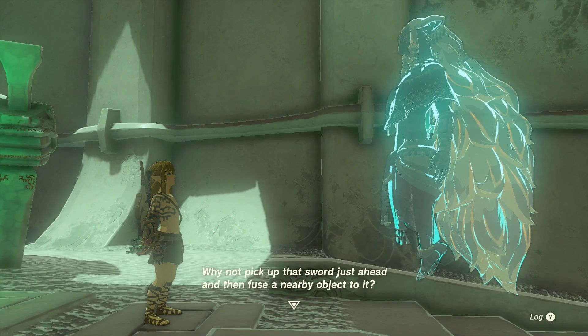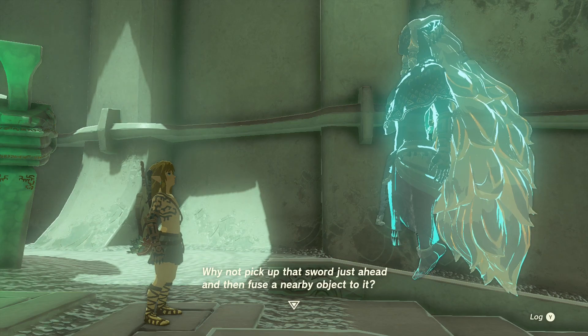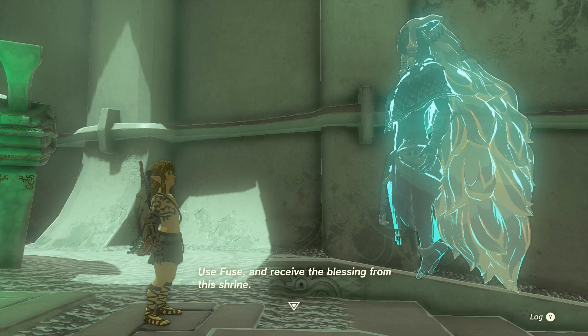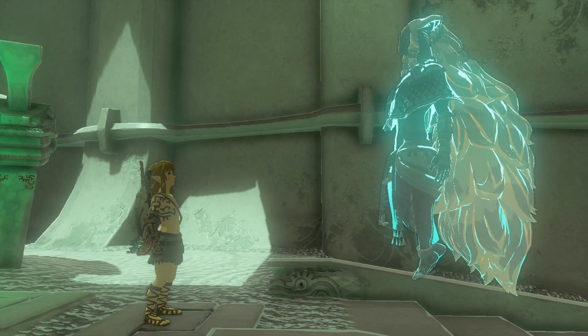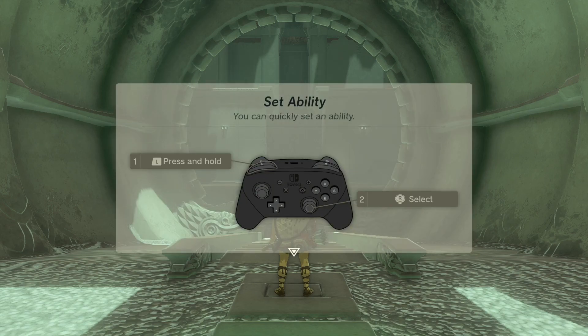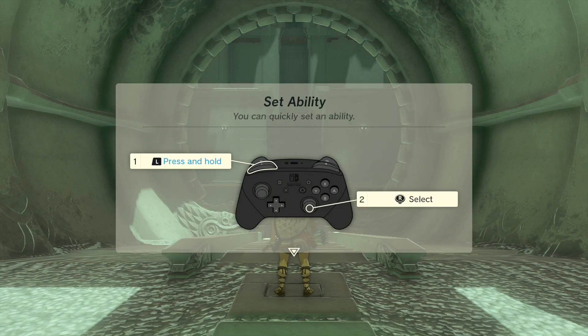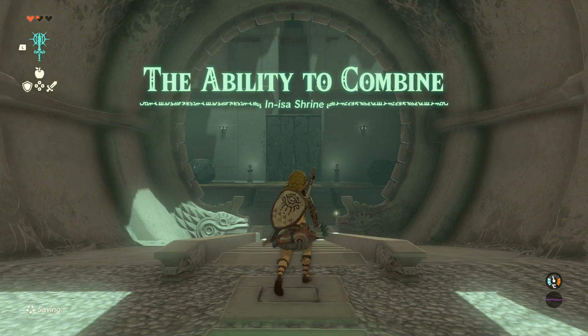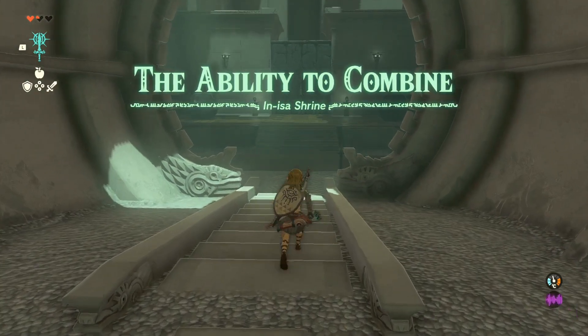Why not pick up that sword just ahead and then fuse a nearby object to it? Use Fuse and receive the blessing from this shrine. You need to press and hold L, and then R to select. The ability to combine — that's what this shrine is about.